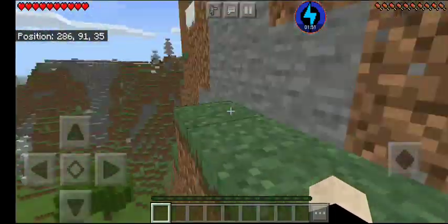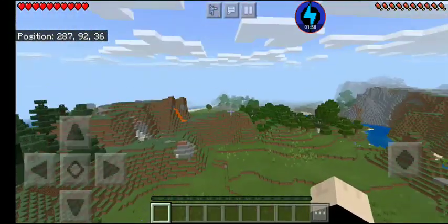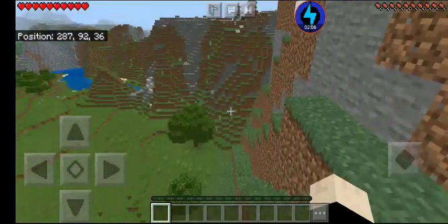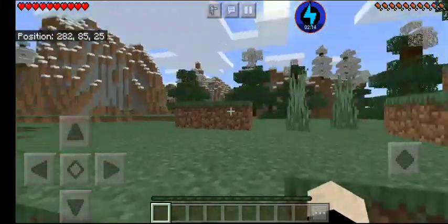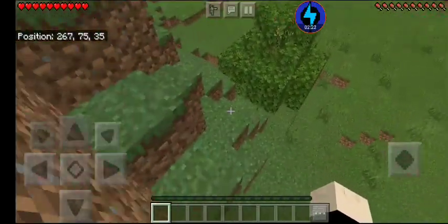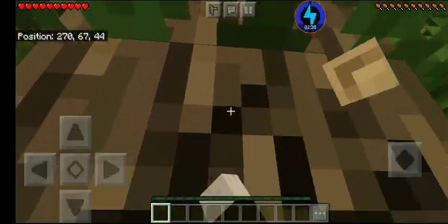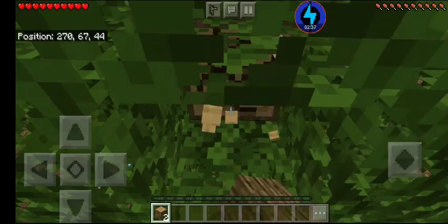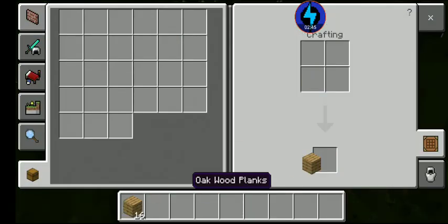This seems like a better place for a Hobbit Hole too. I just — that seed. That seed: portal check, village check, desert temple off the spot check, freaking desert biome that I had been looking for forever in a realm check, oh, outpost check. Oh my word.